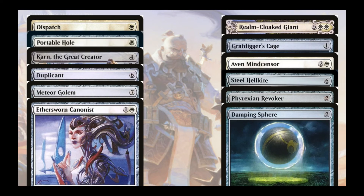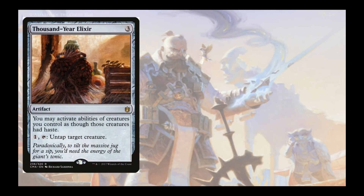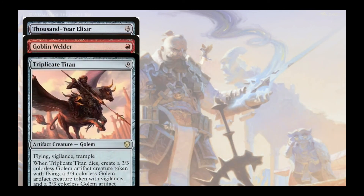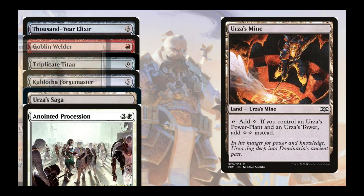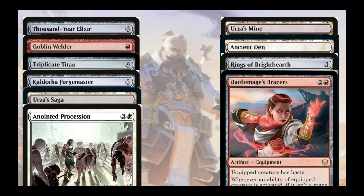Some standalone cards that do a bunch of stuff: Thousand Year Elixir is a bit weak and will probably get cut. Goblin Welder is stupidly powerful. Triplicate Titan is amazingly fun in casual. There's a new Saga spoiler that upgrades this deck amazingly. Anointed Procession is a great card but expensive. Rings of Brighthearth, Battlemage's Bracers, and Illusionist's Bracers are what really make what Ozgear does stupid — they're the same as Anointed Procession, but being artifacts means we can double these and then doubly double the things we're doubling.